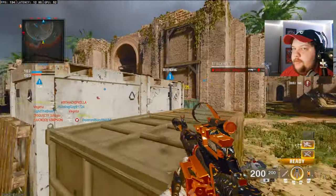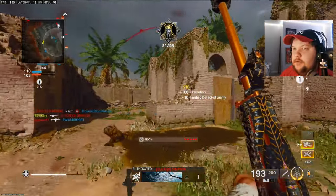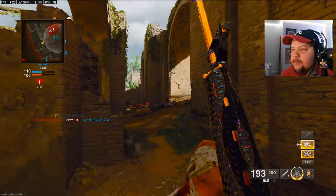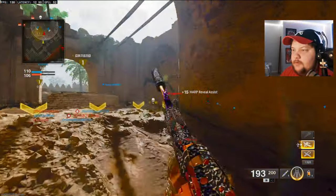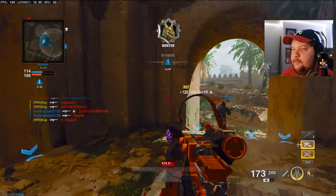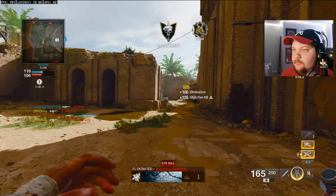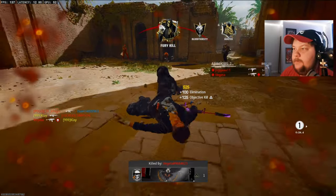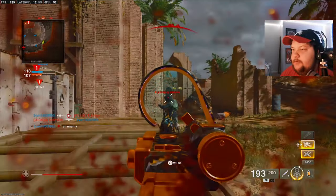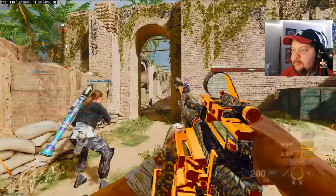These guys are all over me — I couldn't really get a nuke even if I tried. It's not hard to kill somebody off a nuke on this map because you spawn basically right next to everybody. Like there, I'm killing them and they're still spawning right there. And I just got fried. The model is so good.